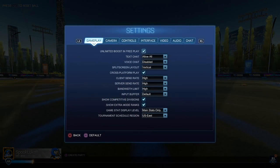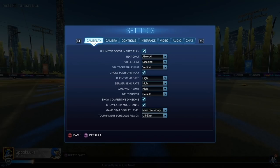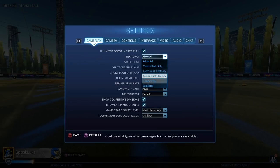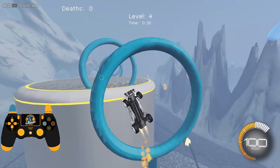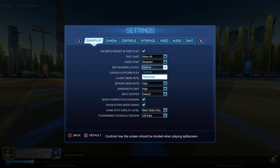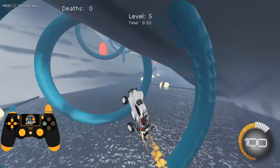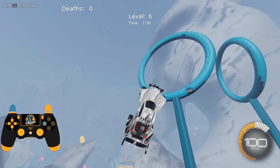Opening up the settings panel, the first setting at the top of the list is unlimited boost in FreePlay — pretty self-explanatory, turn it on if you want unlimited boost, off if you don't. Text chat controls what text you see in game; a lot of people disable it but I always allow all chats. Voice chat — I highly recommend you disable this. Split screen layout is pretty irrelevant unless you're playing with somebody. Cross-platform play I just have on by default. Client send rate you want set to high, and server send rate and bandwidth limit also as high as possible for the best connection in online games.